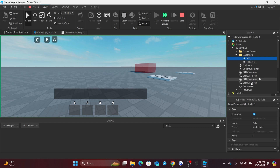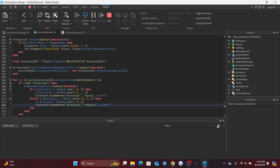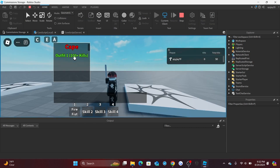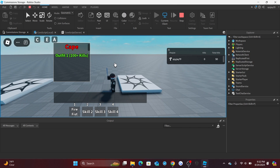If you set kills to 50, the button text will still change color on the client, but the outfit won't actually be applied on the server since the kill requirement isn't met. That's how the accessory system works. If you find any bugs or have suggestions, let me know. Thanks for watching — see you in the next video!